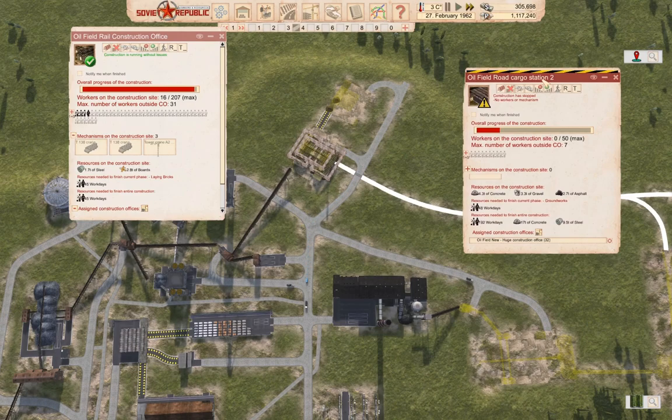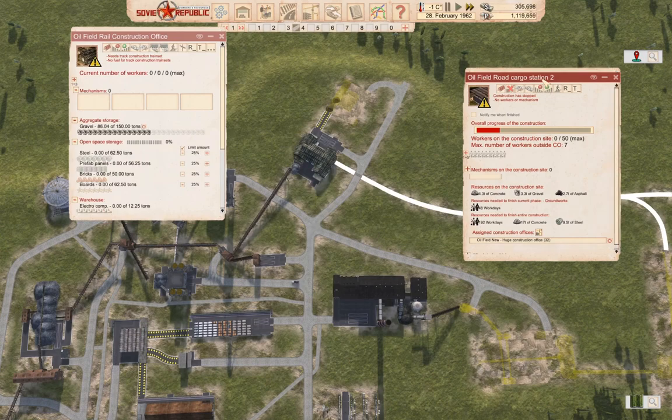We'll just see what happens. So the rail construction office will pop up. I think the next Workers and Resources series that I do, I'll do it with something more approaching cosmonaut mode. I don't think it'll be full cosmonaut mode — quite frankly, there's too much tedium in that.